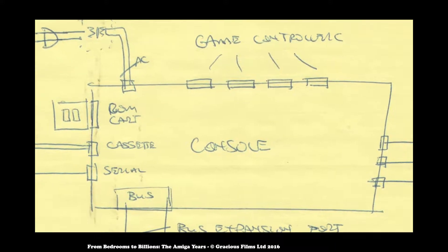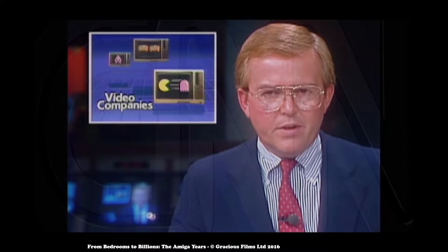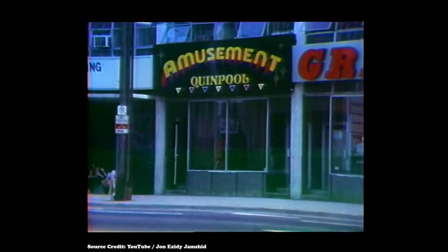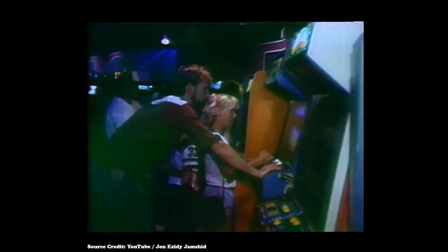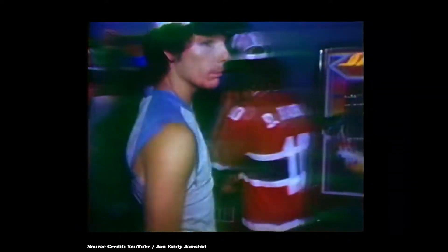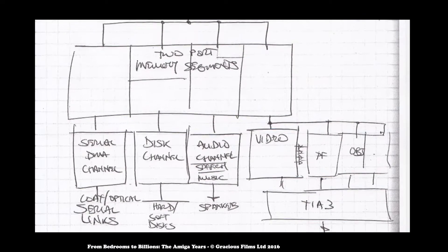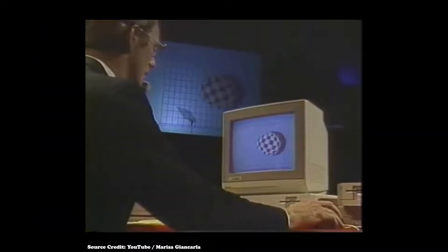Then the crash of 1983 happened. Suddenly no one wanted anything to do with video games — the fad was over. Introducing a new games console at this point would have been retail suicide. But due to personal computers having been positioned as productivity devices, even though they too played video games, computer hardware sales were still relatively strong. It was at this point that Jay Miner proposed turning their fledgling game console into a low-end home computer. And thus, the Amiga 1000 was born in 1985.